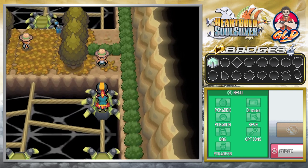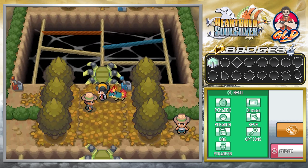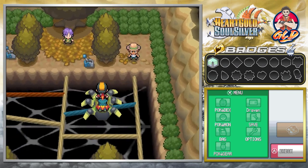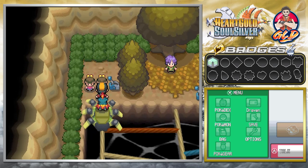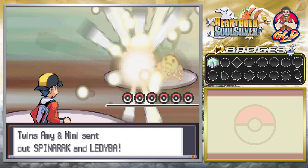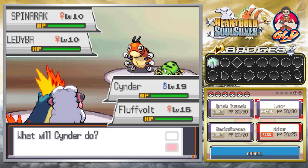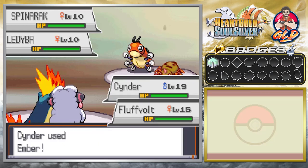Now the deal with the levers is this: if we hit one it's going to take us to another spot, and one might lead directly to the trainer. I kind of want to avoid Bugsy for now. We have a double battle here — twins Amy and Mimi. We're getting experience points for both Pokemon. I'm going to take care of the poisoner while the other handles the flyer. Ember attack for the win!